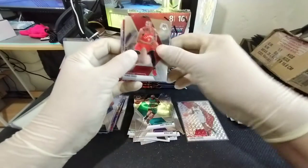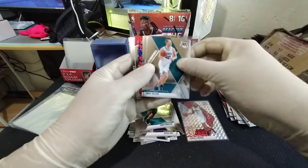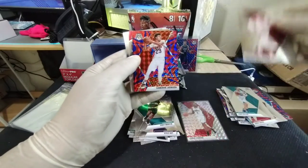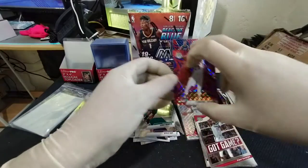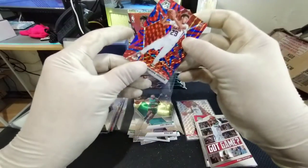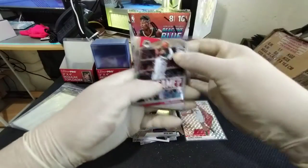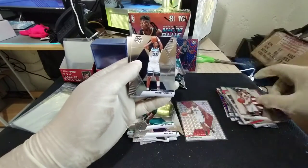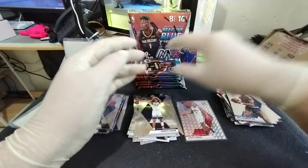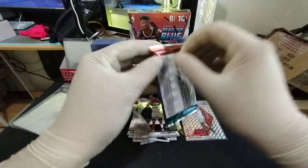Alright, here we go — just an insert. Serge Ibaka, Cody Zeller, Russell Westbrook, and a rookie Cam Johnson reactive blue — that's nice, good card! Got Game Paul George, Vince Carter Team USA, Jarrett Culver rookie base, and a Wilt Chamberlain MVPs.